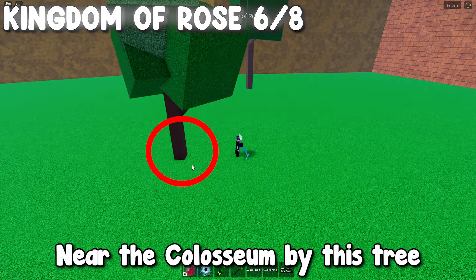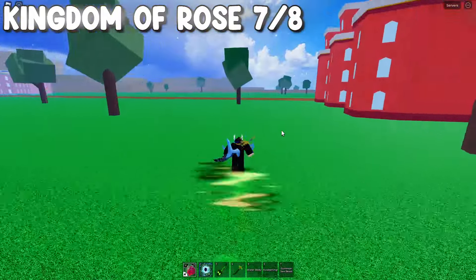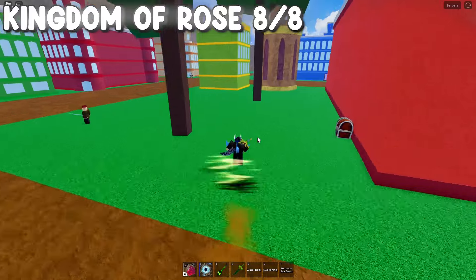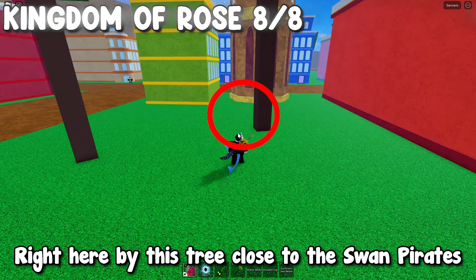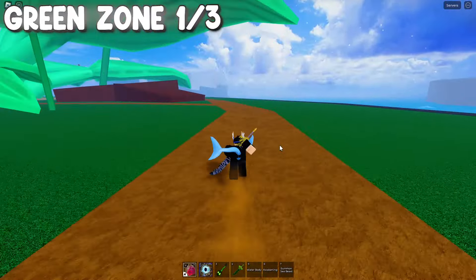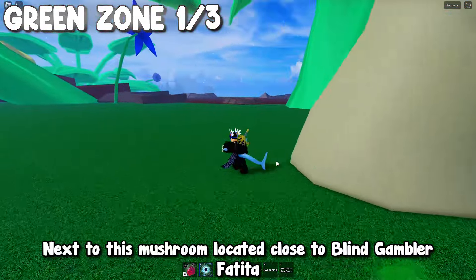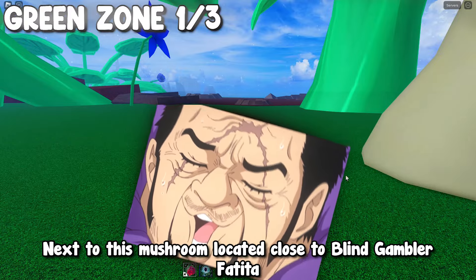Right here close to the bridge going to the green zone island. Near the coliseum by this tree. By this tree. Right here by this tree close to the swan pirates. By this tree close to the NPC.